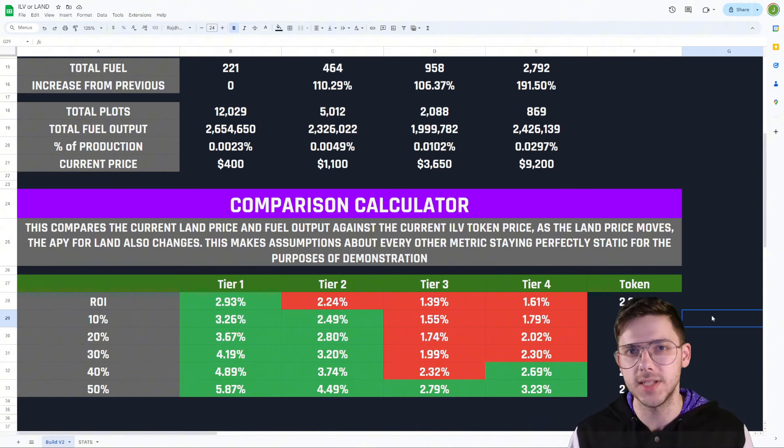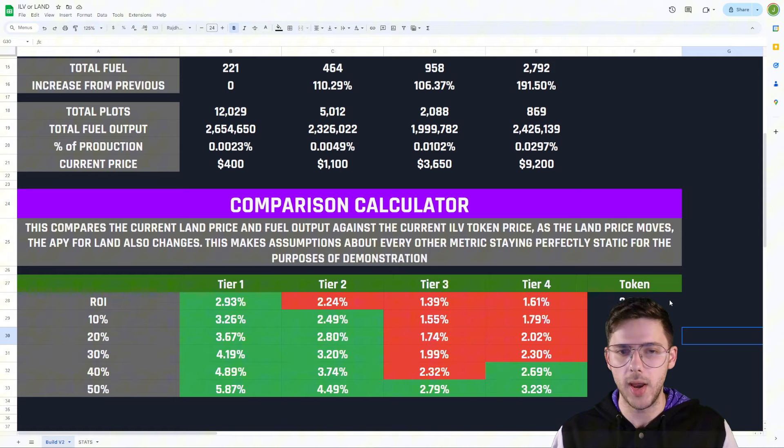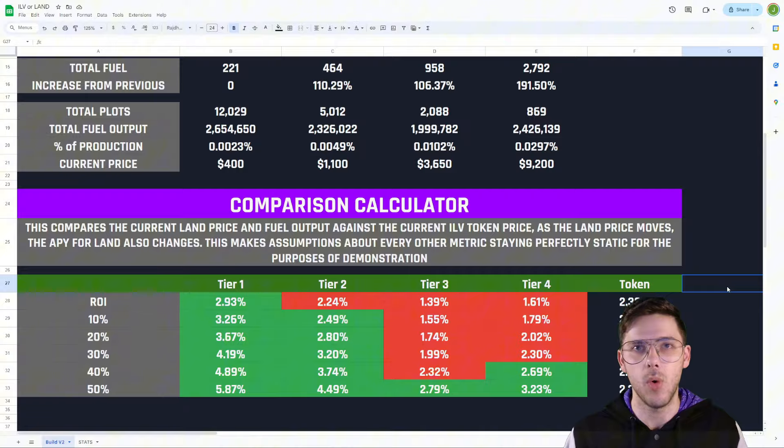We've seen the token at $160 — if it was that right now and all the land prices were the same, then they would all be profitable against it. You need to consider all these factors before deciding to make a purchase of anything. I hope this video was helpful. Leave a comment below — tell me what you think. How many tokens do you hold? Have you always preferred land? Right now, land looks like a pretty good buy — this is one of the first times I've checked these stats and it's looked like that. If you want more updates of this kind of video, please let me know. Don't forget to subscribe and like — I really appreciate the support and it helps me get all this content out to you guys very efficiently.